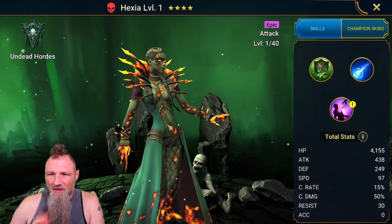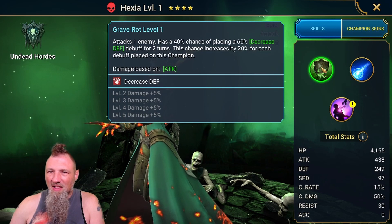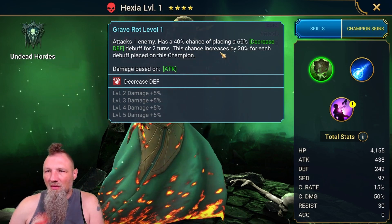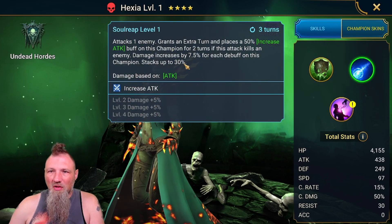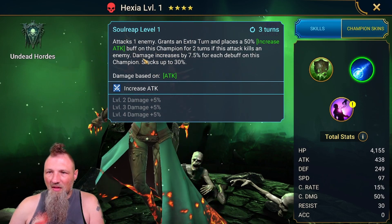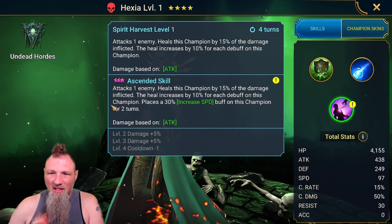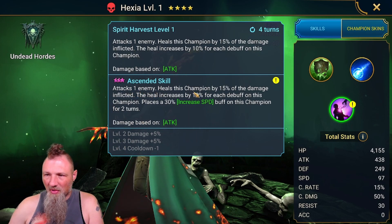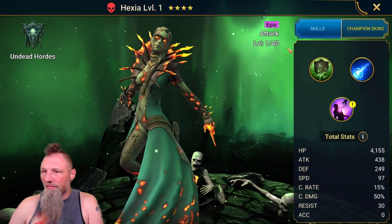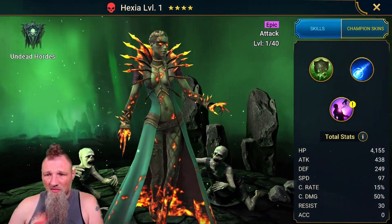Hexia — I don't know if I have her. She looks pretty cool. Tax one enemy, decrease defense debuff, the chance increases 20% for each debuff. That's kind of cool. Another one-hitter — grants an extra turn, places increased attack buff on this champion, and damage increases for each debuff on the champion, stacks up 30%. And then the A3 ascended: attacks one enemy, heals this champion by 15%, heals increased by 10% for each debuff. So it sounds like you want her resistance low, of course you wouldn't want too many debuffs, but she looks pretty cool, I'm kind of digging her.